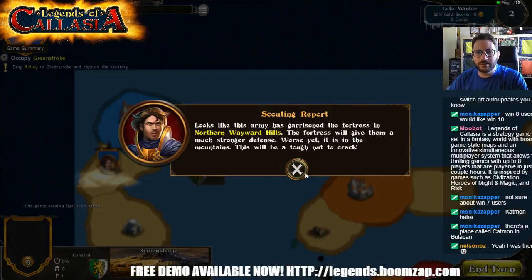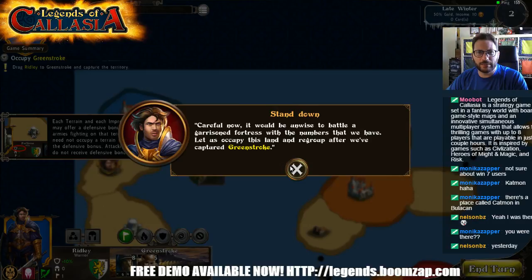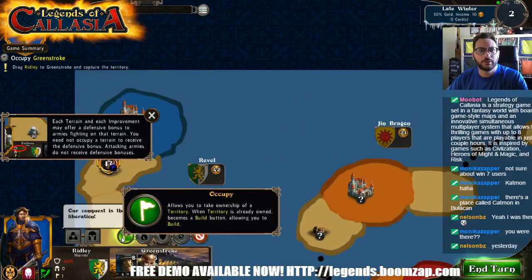It looks like this army has garrisoned the fortress in northern Wayward Hills. The fortress will give them a much stronger defense — worse yet, it's in the mountains. This will be a tough nut to crack. Be careful — it would be unwise to battle a garrisoned fortress with the numbers we have. Let us occupy this land and regroup. Each terrain and improvement may offer a defensive bonus to armies fighting in that terrain. You need to occupy a terrain to receive the defensive bonus; attacking armies do not receive defensive bonuses. That's some information people need to know.